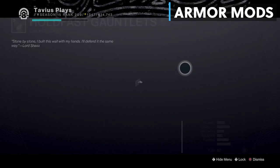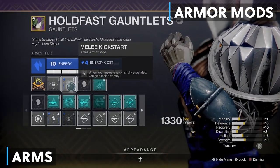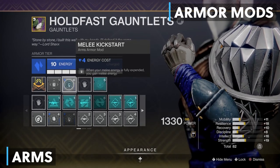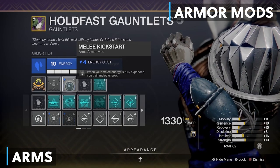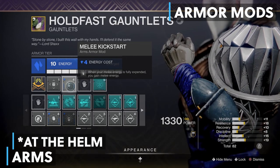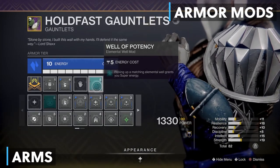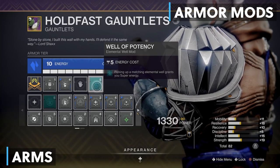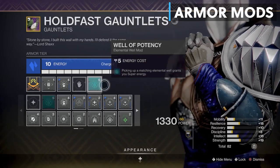On my arms I have the Stasis Affinity, so I was able to equip the new mod for Season of the Lost: Melee Kickstart. When your melee energy is fully expended, you gain melee energy. This refills a big chunk of your cooldown — around 8 seconds — so make sure your arms have the Stasis Affinity to equip this mod. If you don't have this mod, it's obtainable from the Wayfinder's Compass. I've also equipped the Well of Potency mod from the Season Artifact: picking up a matching elemental well grants you super energy. Remember that we have the Elemental Armaments mod on our helmet spawning arc wells with arc weapon kills.